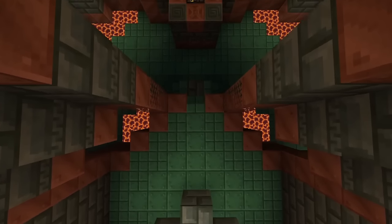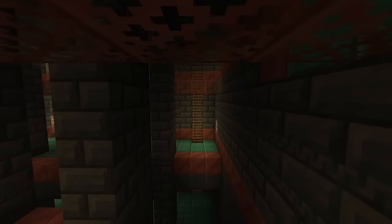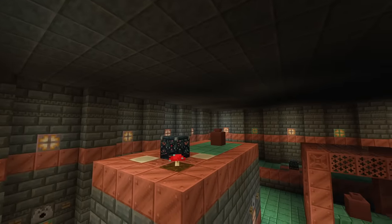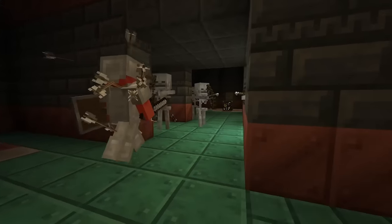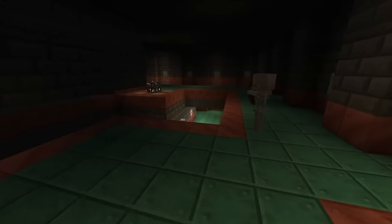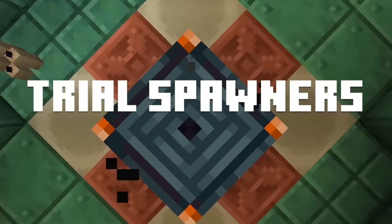Minecraft 1.21 is also adding a new structure called the Trial Chamber. The Trial Chamber will generate in the overworld and is made out of a variety of copper blocks. The purpose of this structure is to provide a combat challenge for players — as you explore it, you'll encounter rooms that contain a new spawner variant called the Trial Spawner.